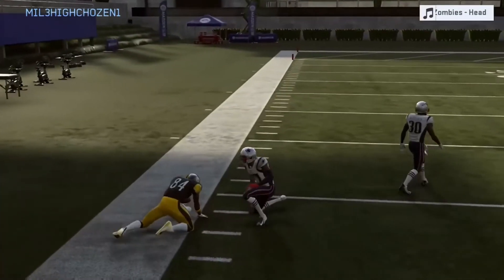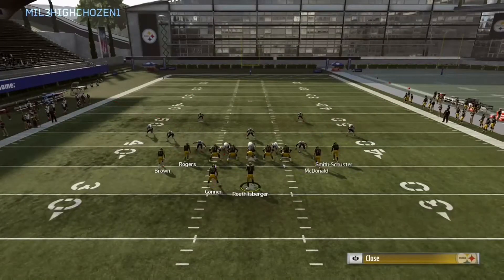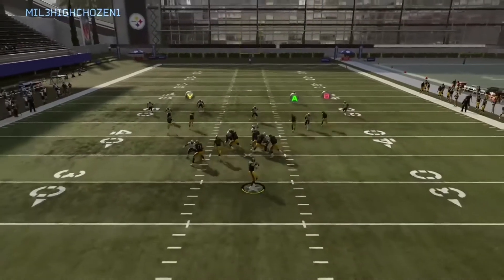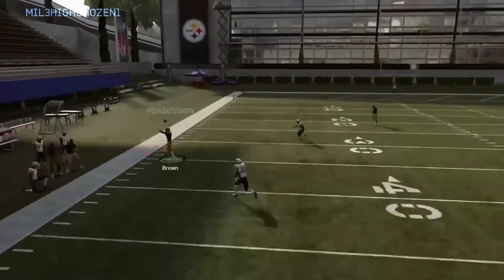It will work the other way with the corner route on the inside and the streak on the outside, but it would be way slower. This is the fastest way to do it. Streak routes or fade routes on the inside, corner routes on the outside on both sides — this is very hard to cover in cover three or cover two.